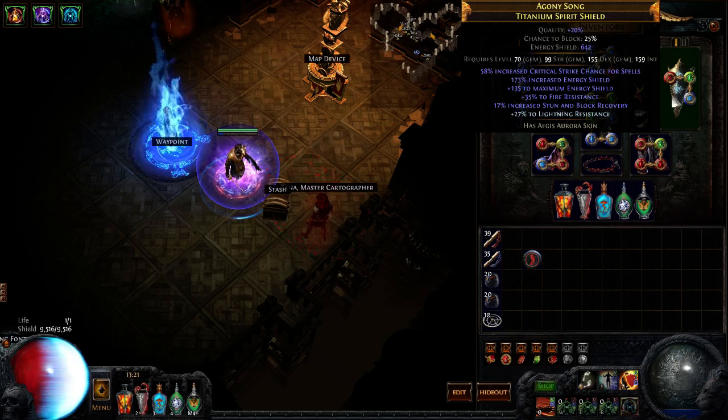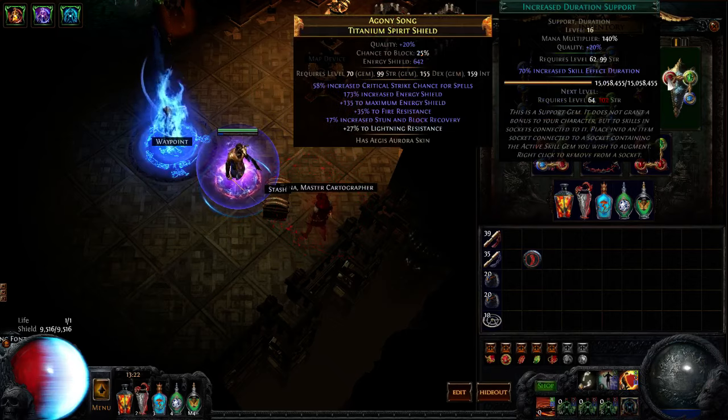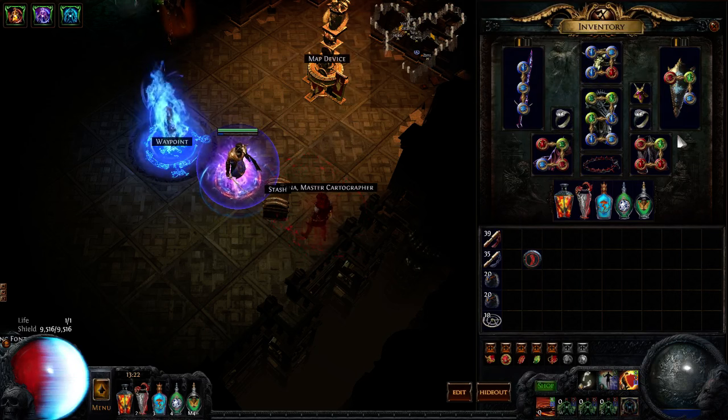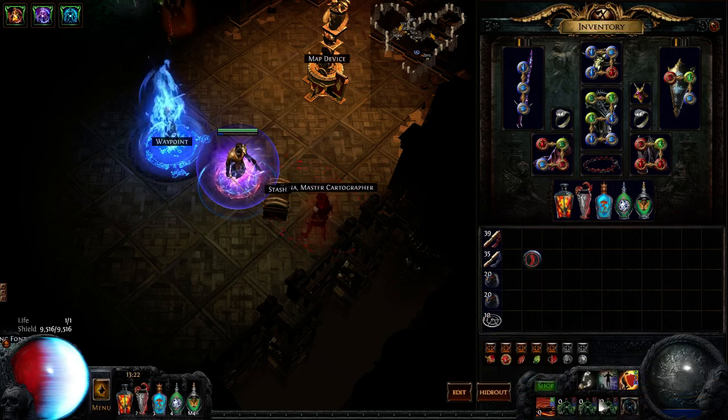For the shield, get as high ES as possible. Crit to spells is fine if you can get it, otherwise it's okay. Preferably double resistances, as I said — it's really hard to stack resistances. In the shield we have Increased Duration, Vaal Haste, and Faster Casting, so when you charge through the map and cast Vaal Haste it's almost instant. Without Faster Casting it's a clunky 0.5 second cast time.